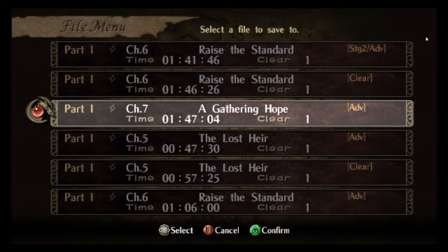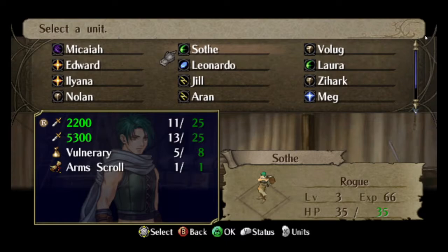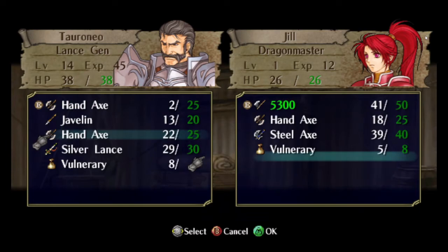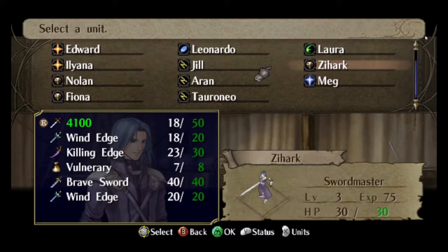We also gave Leonardo and Edward their B support. This is actually all I needed, as it turns out, and I don't know why you don't actually need to get them to A. With B support, Edward and Leonardo will survive a hit from an untransformed tiger while wielding Caladbolg and being promoted, and doubles and one-rounds a tiger as long as he crits them. This isn't actually a very necessary thing and probably could have been skipped.